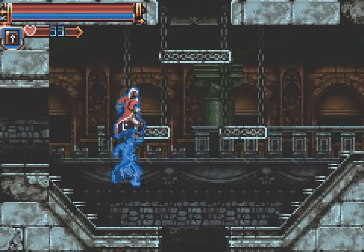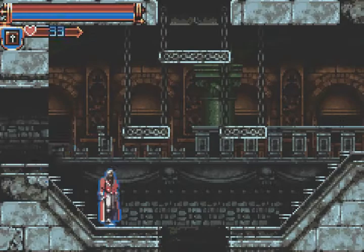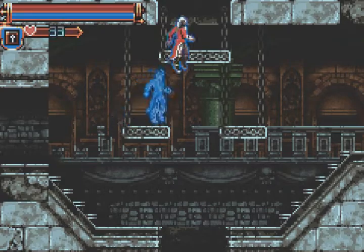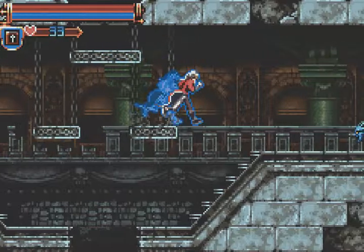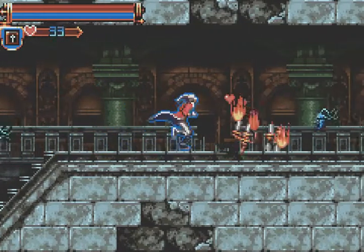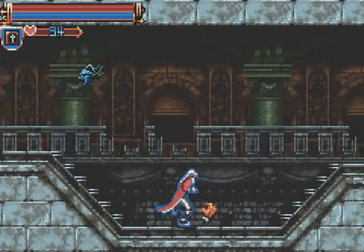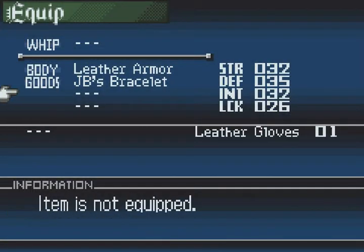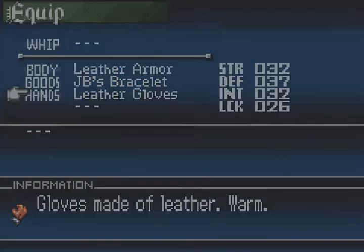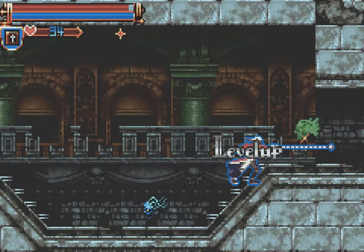Let's continue on. Let's see, where do I want to go? Let's go up. I can't remember — is there anything up here? Nope, okay. Let's just go to the right. I don't remember where we are. We have to pick up this leather glove. Let us equip that. Let's go down here and continue on. Cool, another level.